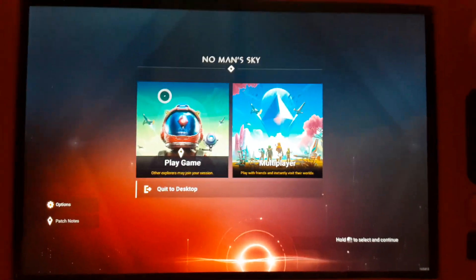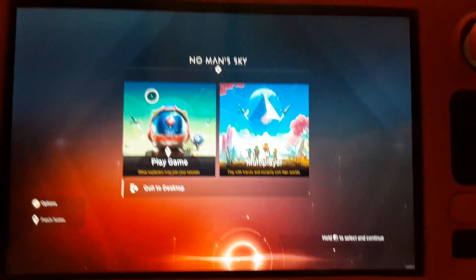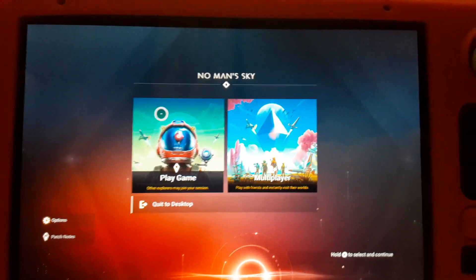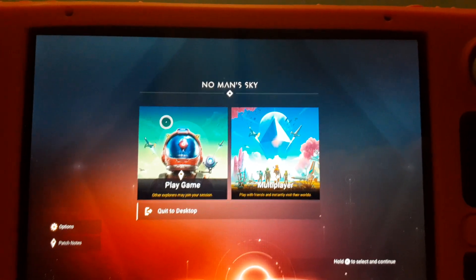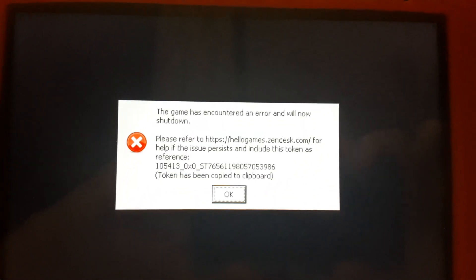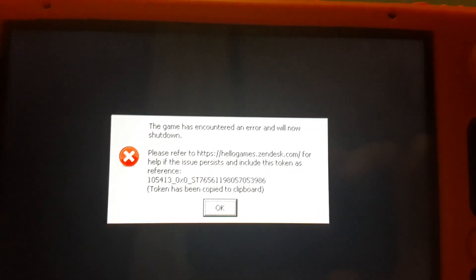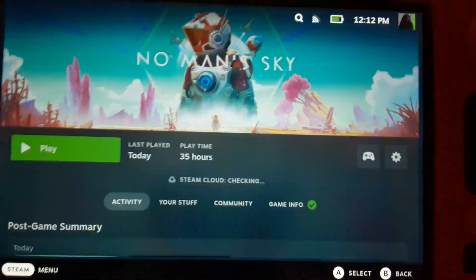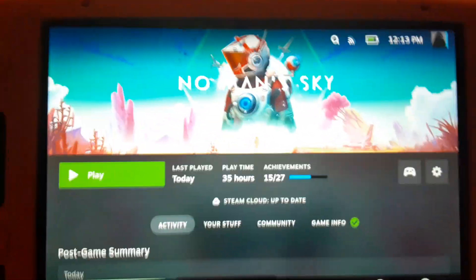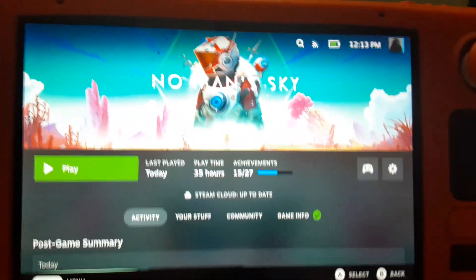How's it going everybody? Today I decided I was going to play No Man's Sky on my Steam Deck. I saw that there was an update, so I went to install it — it was about nine gigabytes — and when I tried to press play and scroll on the main menu, the game encountered an error and shut down. I exited and started it up again and the same thing happened.